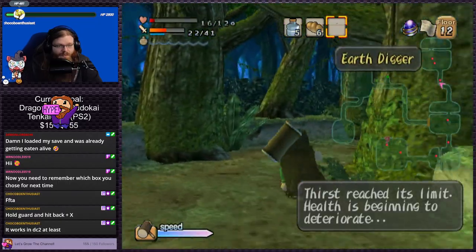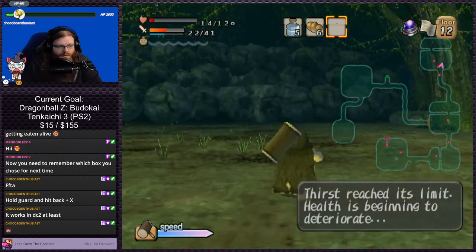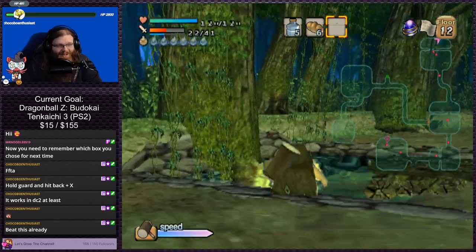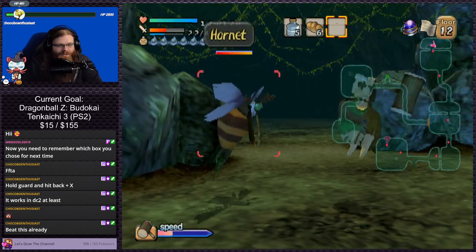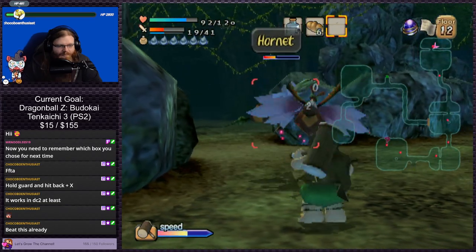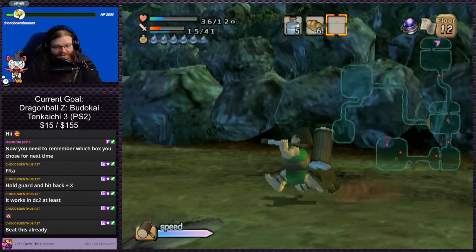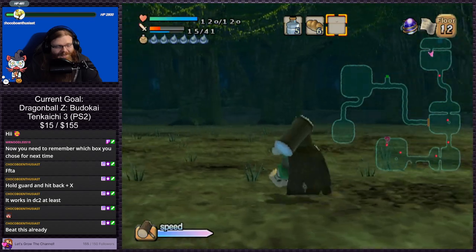Health is beginning to deteriorate. We can probably get there as long as we don't get hit. I'm just trying to make it to the watering hole. I do actually legitimately enjoy the game to be fair — I do actually like it. It's just some mechanics are just kind of annoying, like blocking not doing anything. That is dumb as hell.